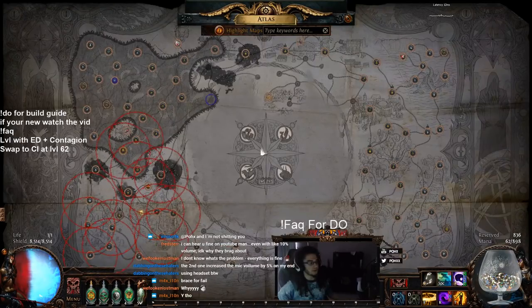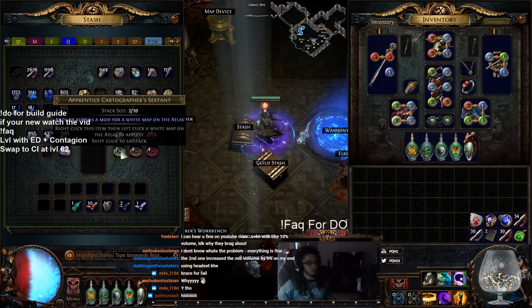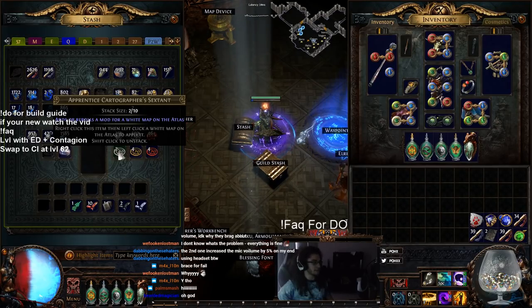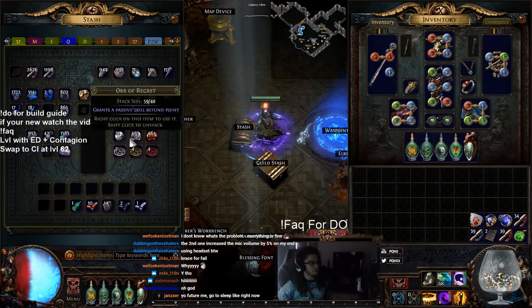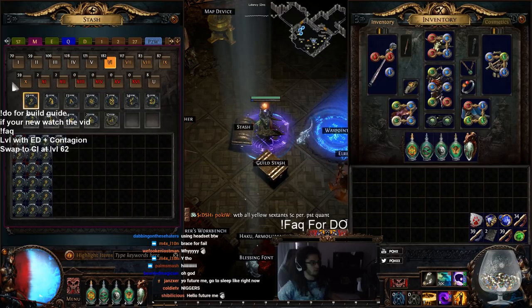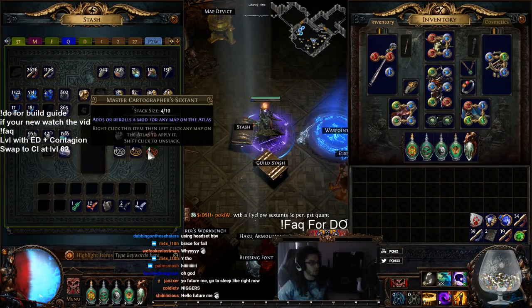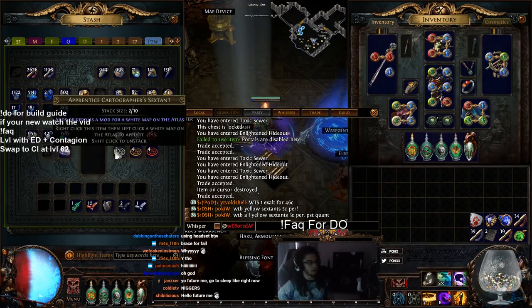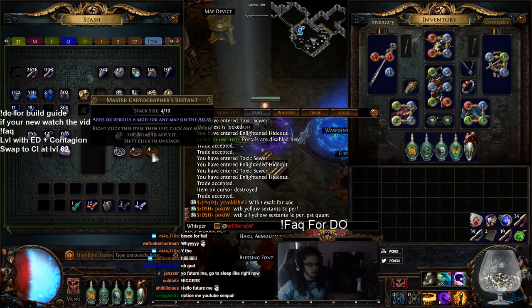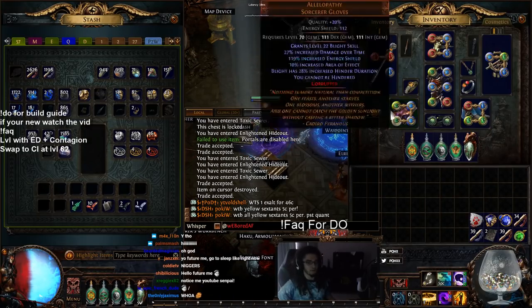Just to get started for people who don't know, sextants are essentially another currency that you will use on maps. You have three different types and tiers of sextants. You've got the white, which is associated with the lower tier maps. The journeyman, which would be for tiers 6 through 10. And then you have the master, which is for your red tier. Sextants can be pretty expensive — yellow sextants are about 5c per in hardcore currently, apprentice ones are like 2c, and masters are like 5 plus. The value doesn't really matter; it's just the fact that they are worth a bit of currency.